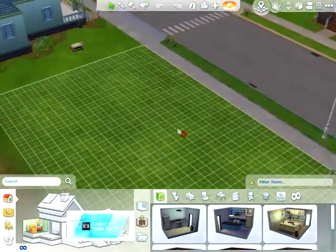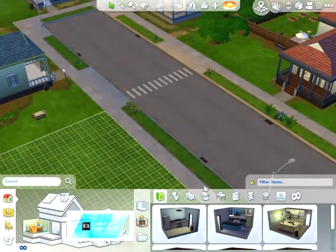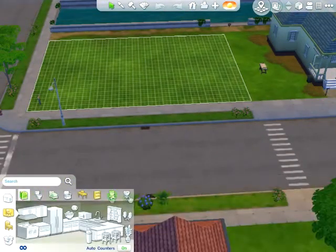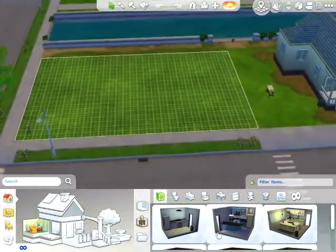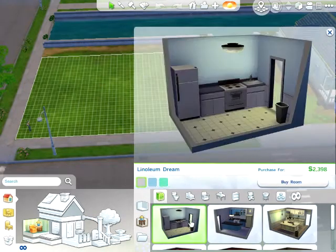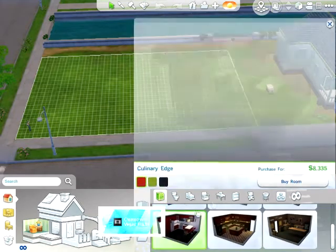There's Skinny's house right there. Anyway, here we start — build mode. This is build mode and buy mode if you think about it, because you get your buy mode right there. But yeah, it looks nice. I like the feature where you can just pick up rooms and place them in. Let's get a nice kitchen here.